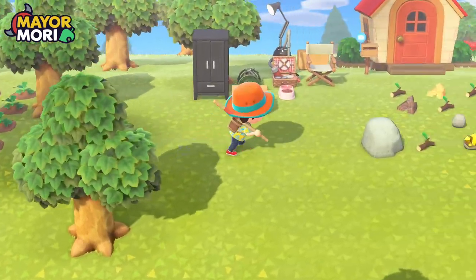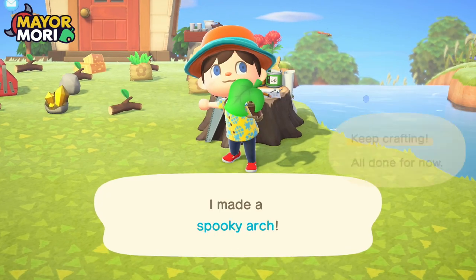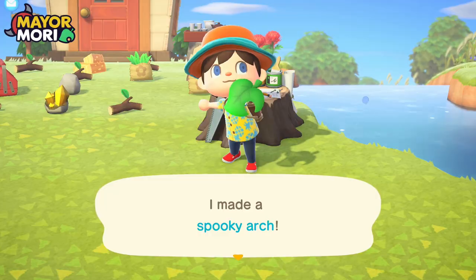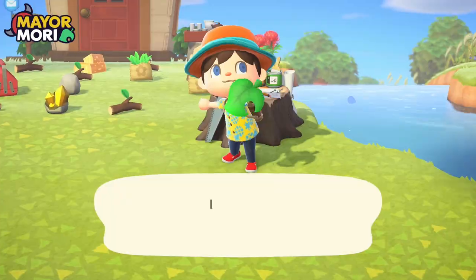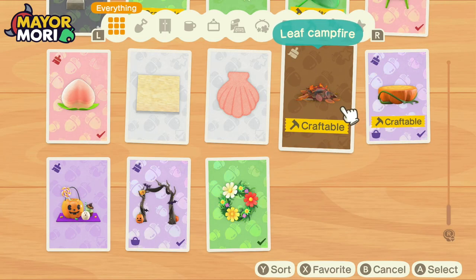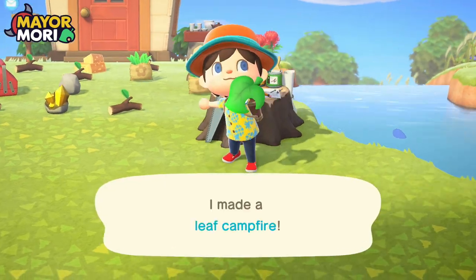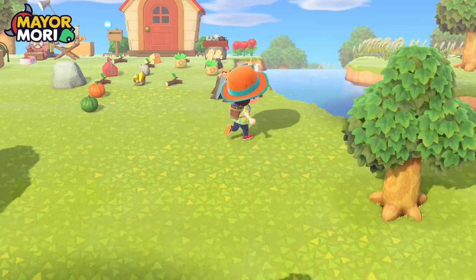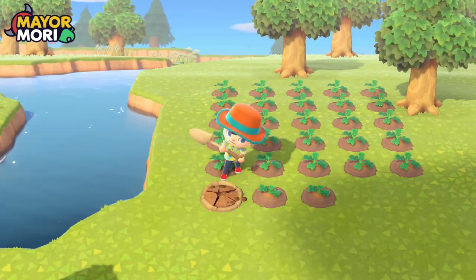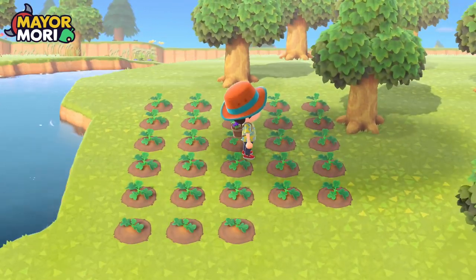We can craft our first spooky items now. I made a spooky arch — we've got to make a couple of arches. A spooky table, just for good measure — definitely will come in handy. And I thought the leaf campfires would be really cool because they have something about them that's quite spooky; they're going to give off some good vibes. We need more white pumpkins, so I guess we should plant some white pumpkins as well. They should ensure we get some more.